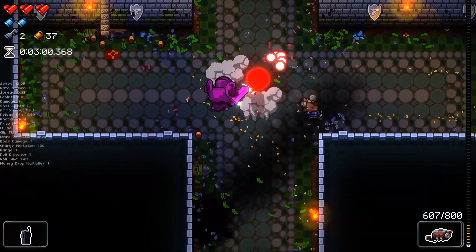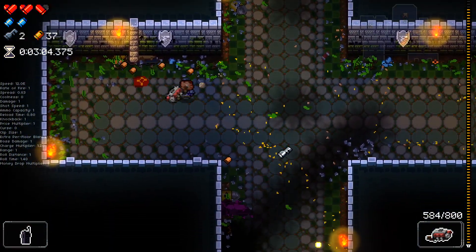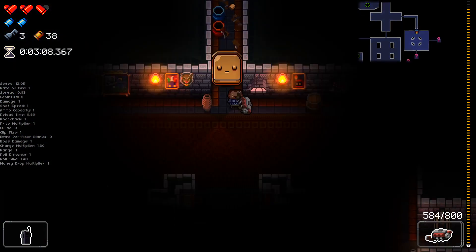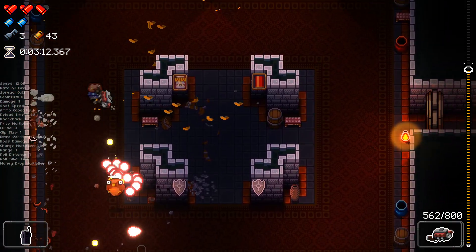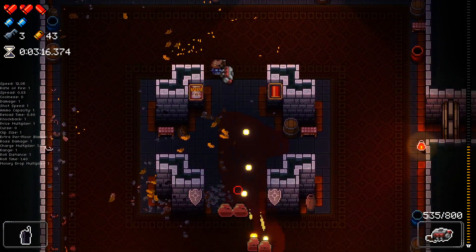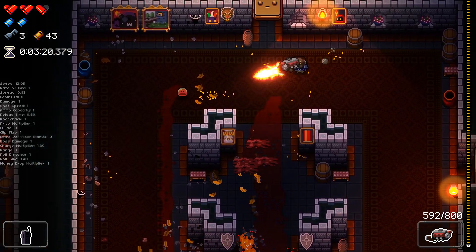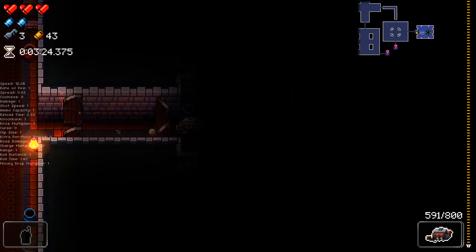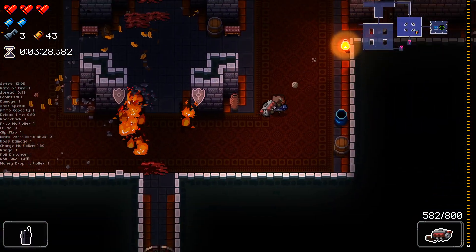I don't think we have any goop left in this room though. We did get a key from this guy, which we don't need, but still. Another thing about rainbow mode is now all we have to spend our money on is health, and health is the only thing we need from the shop, so it's going to be really, really good.